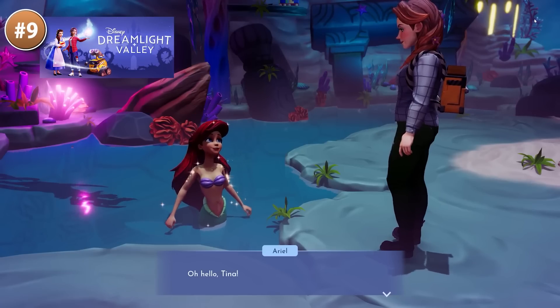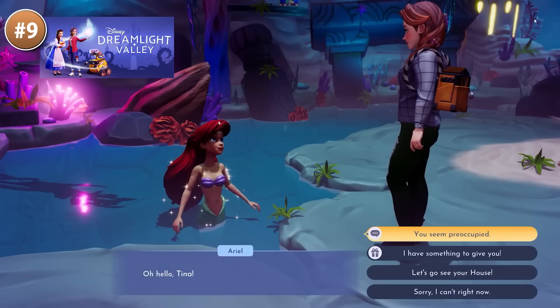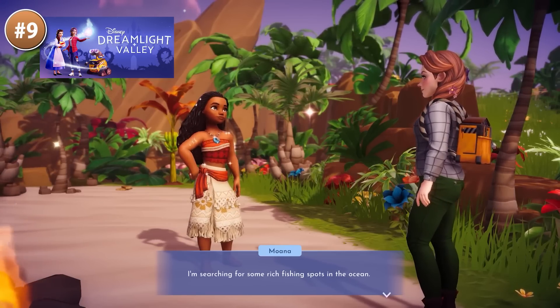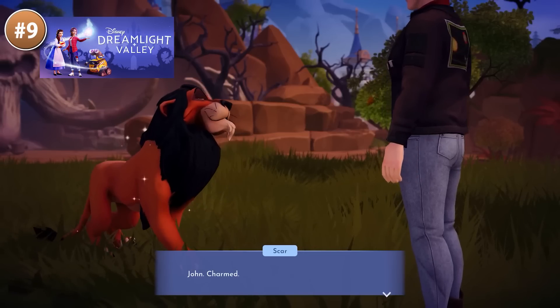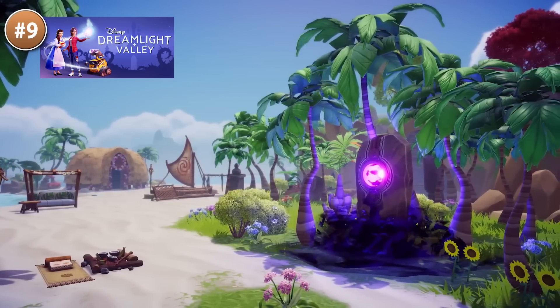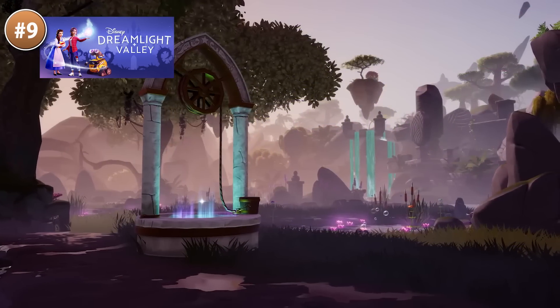Then for something jolly, built with Unity and using the most famous IP ever, here is Disney Dreamlight Valley. Usually games built on non-game IPs tend to have trouble building something good, but it seems like this one really bucks that trend. The reviews are all positive, so if you're a fan of Disney then you will certainly enjoy this one.